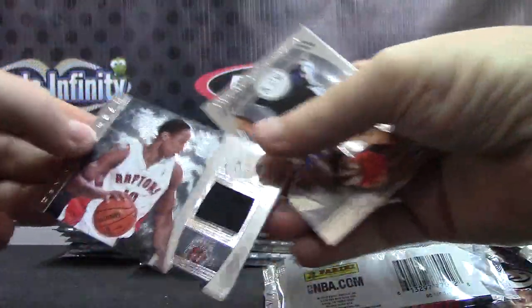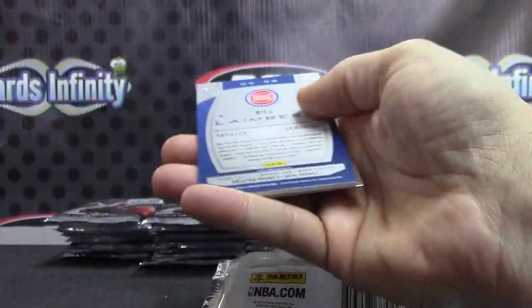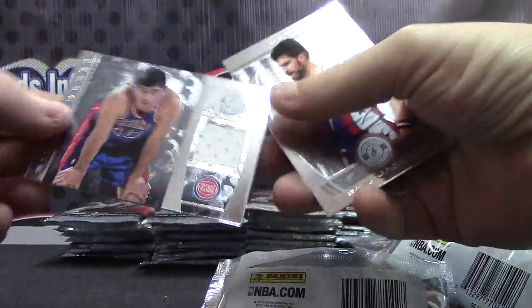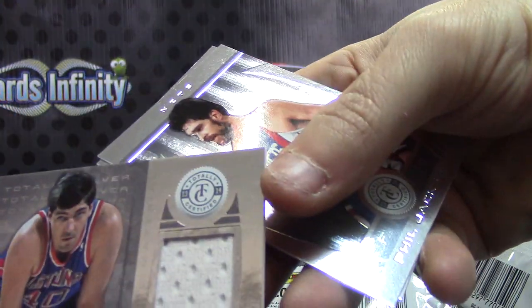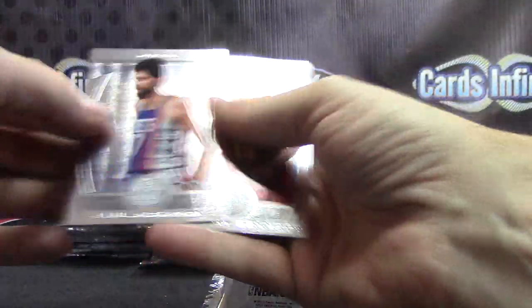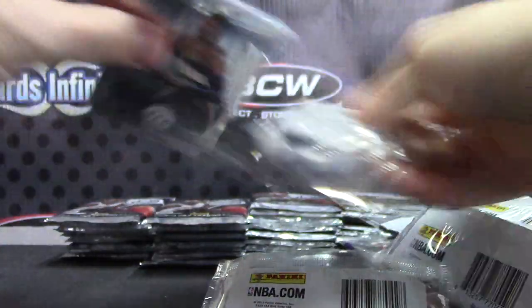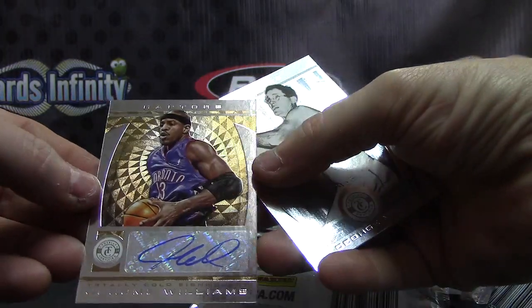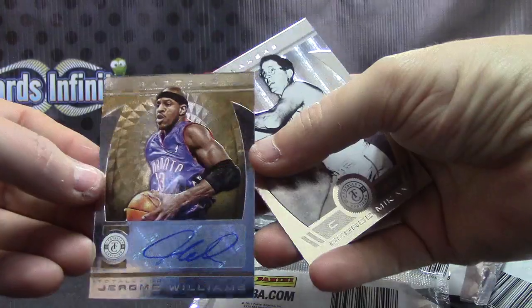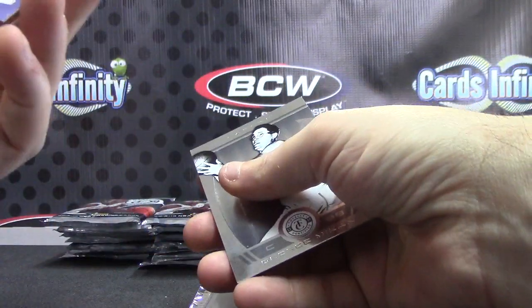DeMar DeRozan Raptors jersey. Bill Laimbeer — there we go — Bill Laimbeer jersey for the Pistons. There's a young Phil Jackson. Base, base. Number to 25, gold version autograph — Jerome Williams for the Raptors. A gold numbered to 25. The Raptors are Curt. Nine of 25. A blue version — Mark Gasol, Grizzlies, numbered to 49. And numbered to 99 — Grant Jarrett for the Oklahoma City Thunder. I think that's their first hit. Autograph.